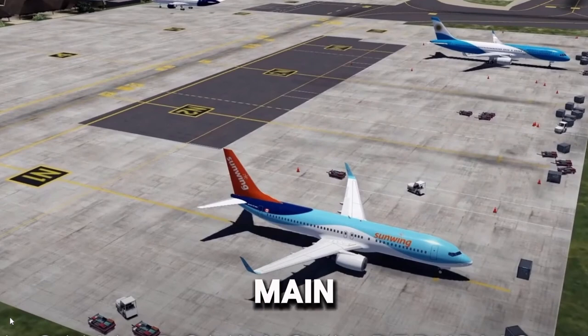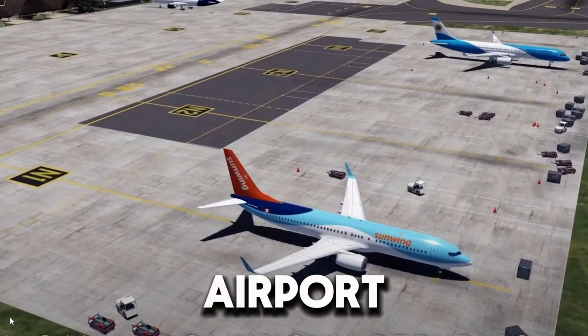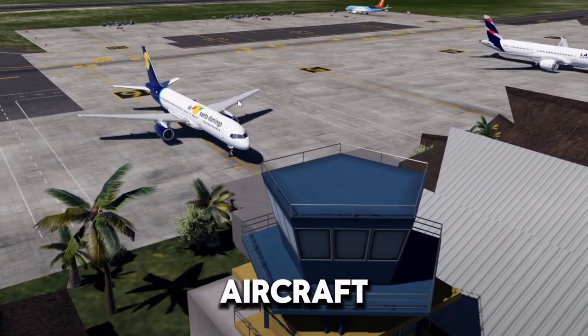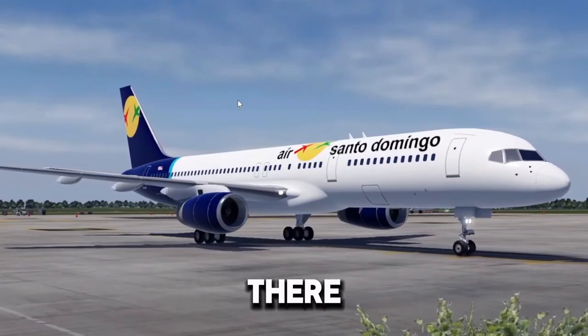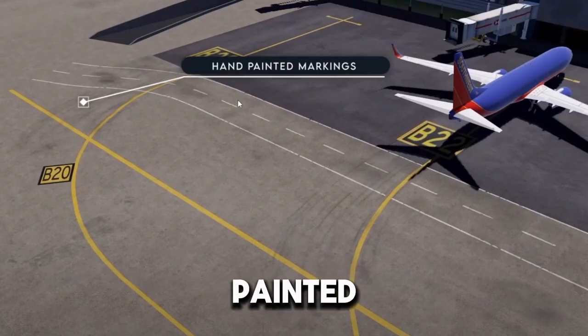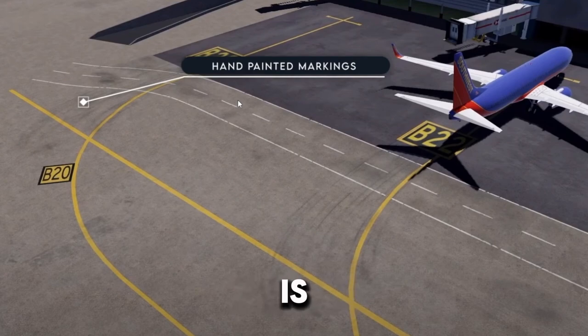First of all, we have this main airport which I think is Punta Cana. Look how detailed this is — that's a lot of detailing. And of course we have the new aircraft, the Boeing 757-200. We also have interiors. I asked the developers on a call if the jet bridges are gonna be interactable, and sadly they said not yet, but hopefully in the future.